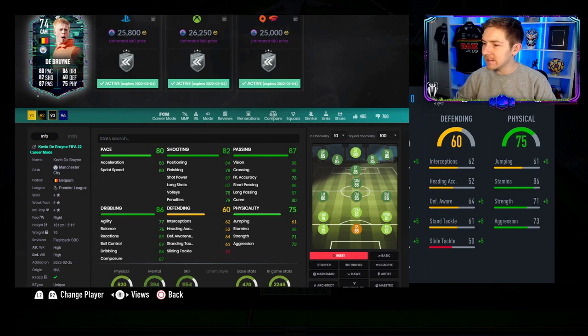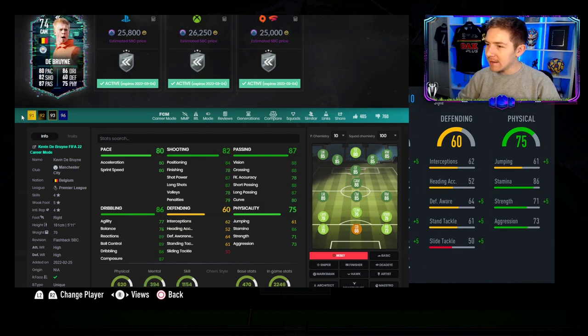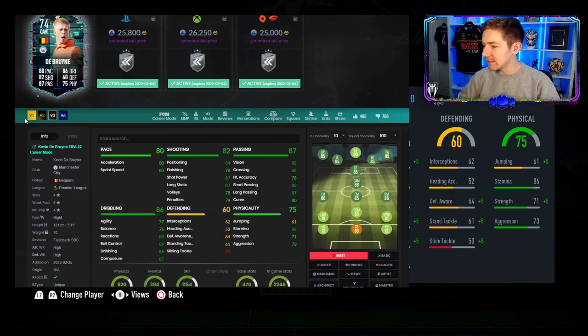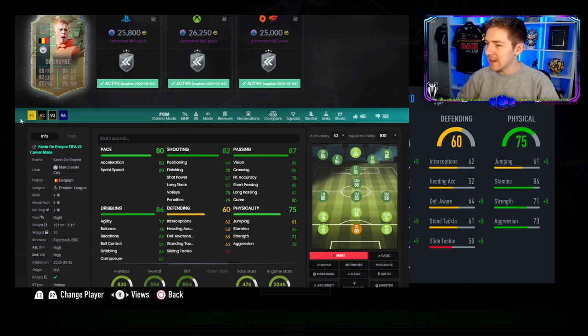According to Futbin, Kevin De Bruyne is coming in at 25k. Just before we talk about chem styles, here's a quick comparison versus the normal version. Obviously, every area of this card is worse than the non-inform apart from the pace, which is pretty interesting. Versus the non-inform, the downgrades aren't actually as bad as I first thought, but in some areas they are definitely noticeable. The dribbling is still not far off, but the passing and shooting are quite significantly far off, and also in defending as well.